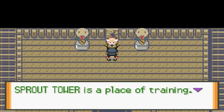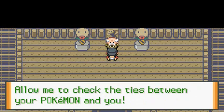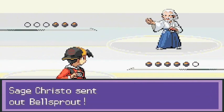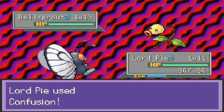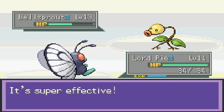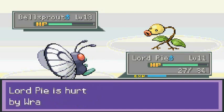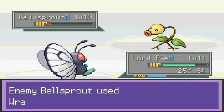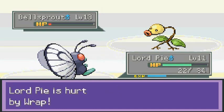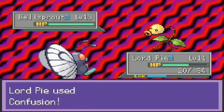Let's heal our Pokemon. Irwin gets healed up, and with Toxie Batman and Lordpie, we can handle this. The elder says Sprout Tower is a place of training — people and Pokemon test their bonds to build a bright future. He is the final test. Here we go against a guy named Christo. Lordpie, Confusion — critical hit! Gotta love critical hits.